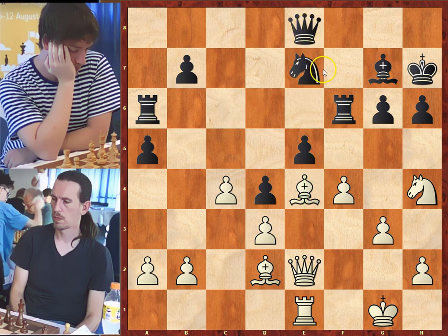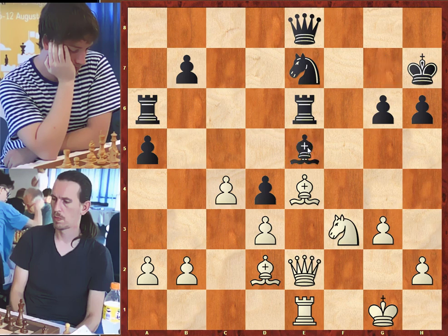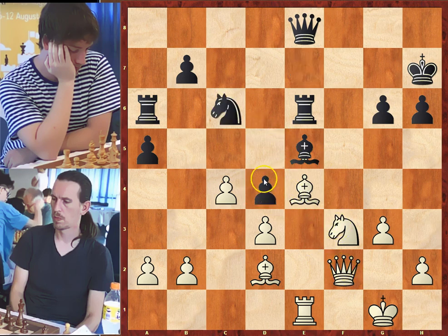Knight to e7, a move back that defends g6. But b7 remains unprotected, and the knight cuts the communication between the queen and the pawn. White took the pawn. f takes on e5, rook to e6, knight to f3, protecting the pawn. Bishop takes on e5, queen to f2, attacking d4 a second time. Knight to c6 — for the moment black manages to defend his pawn. White should try to attack the black king with h4-h5, taking advantage that g6 is pinned.